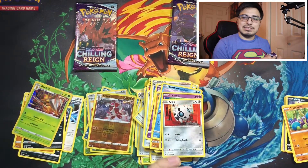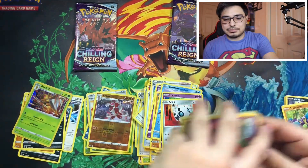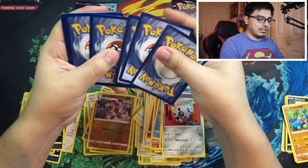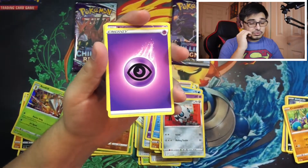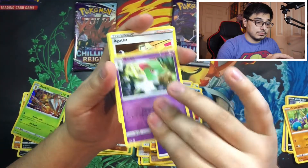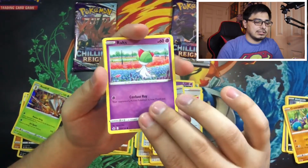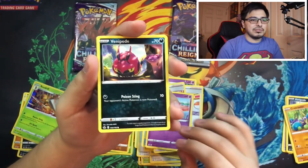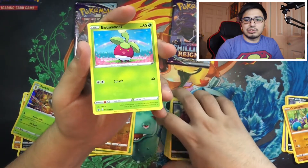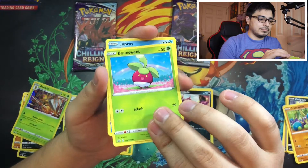Let's go ahead and open these — we got three packs left. These ETBs I bought from Walmart online. I also ordered the Pokemon Center ETBs, but instead of coming with 10 packs they came with eight. They gave us an incentive though — some single packs and legendary birds or something next month. Eight packs is still good.